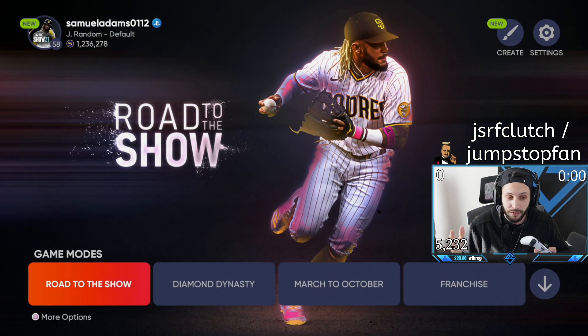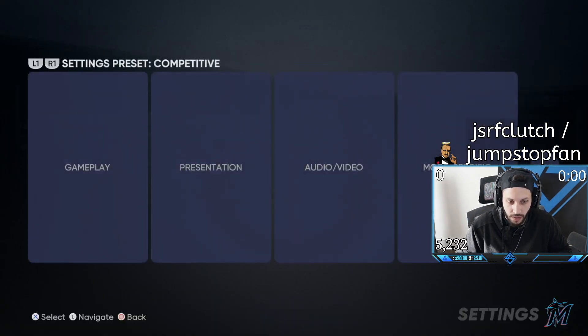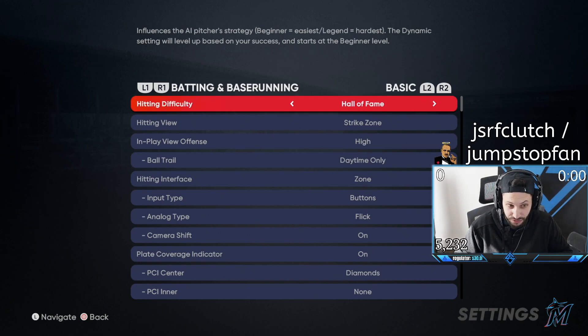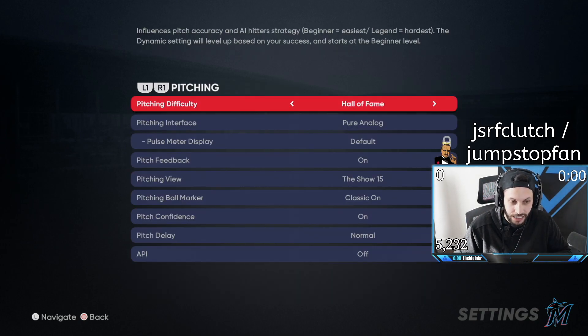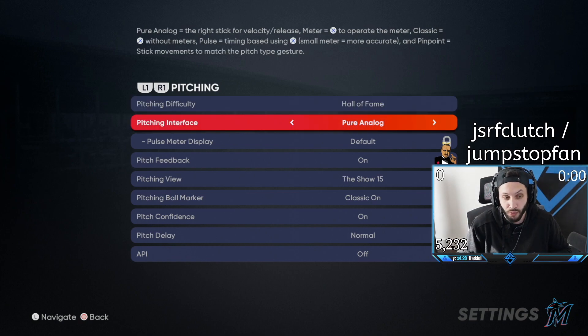For the pitching settings, go to Settings in the top right corner of the screen. When you load into that, press Gameplay and you'll have a couple of different options: batting and base running, pitching, fielding, general, and so on. We're going to go to pitching. You don't need to worry much about difficulty in Diamond Dynasty since it sets automatically — Veteran, All-Star, Hall of Fame, or Legend. Then go right to the pitching interface.